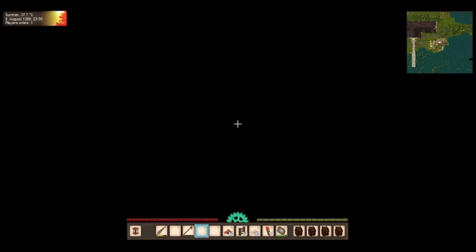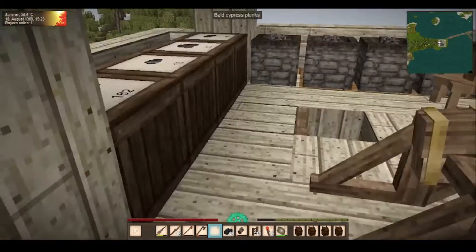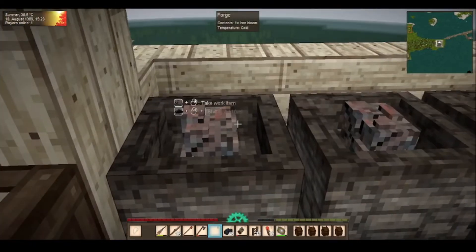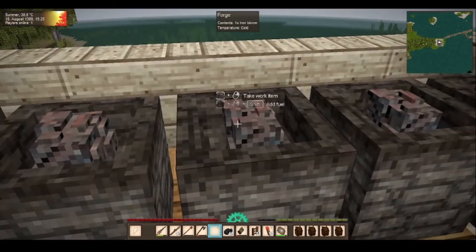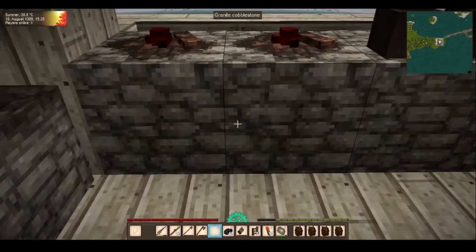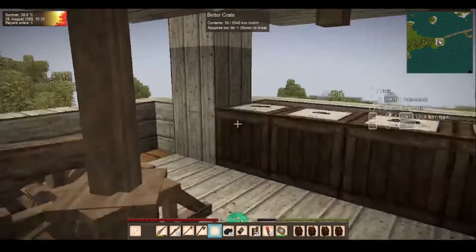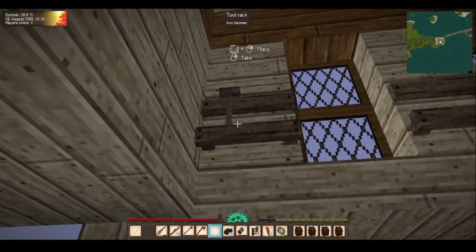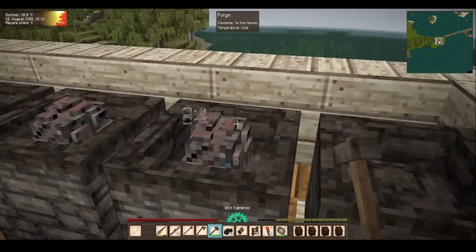In today's episode it's just me doing the day-to-day stuff I usually don't show on camera. I'm up here in the old windmill because I need to make a few things: an iron pickaxe, iron axe, iron shovel, and I think an iron knife. There should be another hammer inside with a bit more durability than the one I've got - yes, oh yes, plenty actually. I'll skip the iron hammer then.